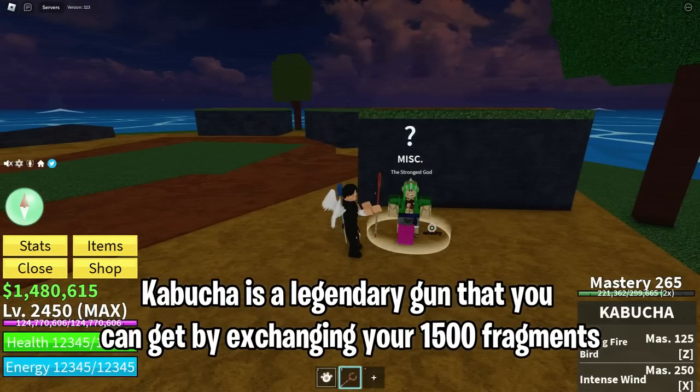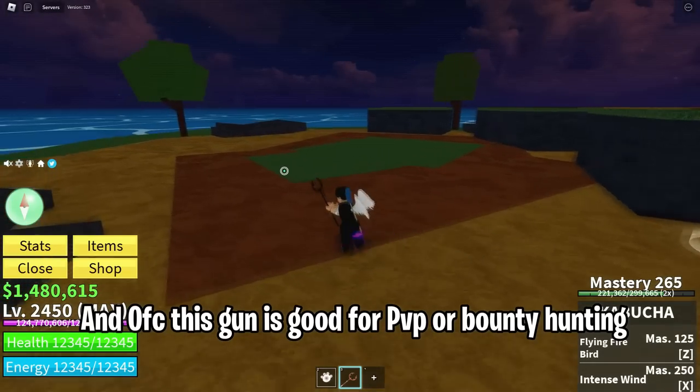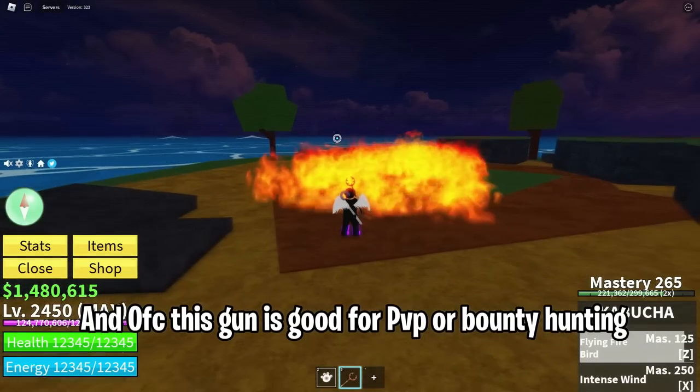Cabochir is a legendary gun that you can get by exchanging 1500 fragments. This gun is great for combos with fruit or swords, and of course this gun is good for PvP or bounty hunting.